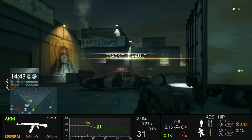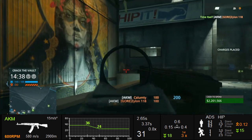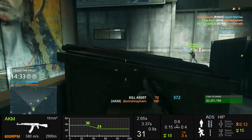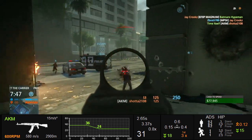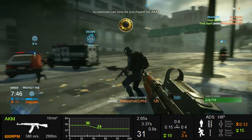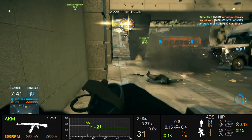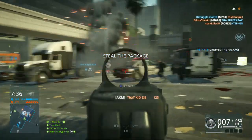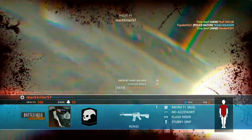The AKM is a weird bridge between the rest of the Operator guns, the assault rifles, and the battle rifles — it's a three-to-five hit kill. Where battle rifles just have a lot of recoil, the AKM relies on a very high first shot multiplier to give it its character, so this is one case where the choice of grip is easy: run the angled grip. At that point the AKM becomes a very flexible weapon and your choice of barrels mostly depends on your playstyle and how you want to use the gun.